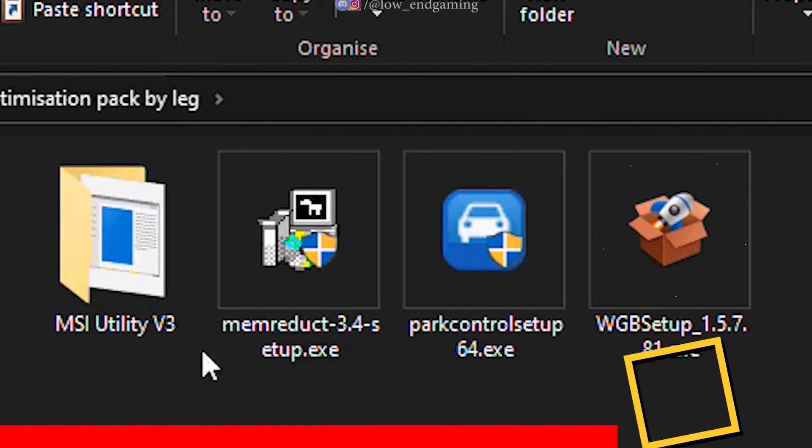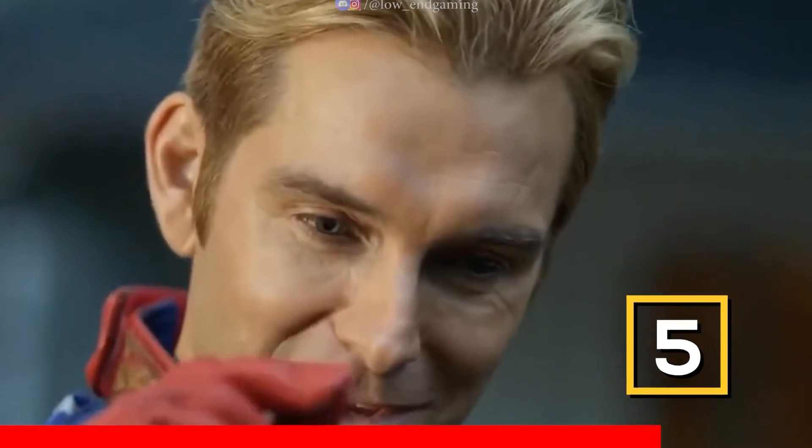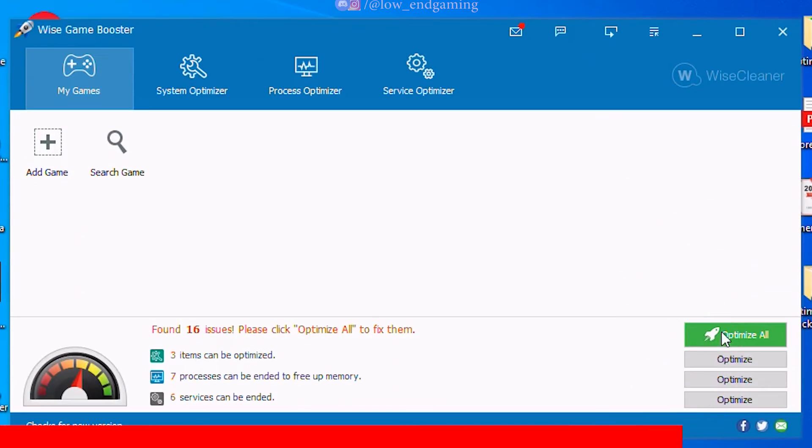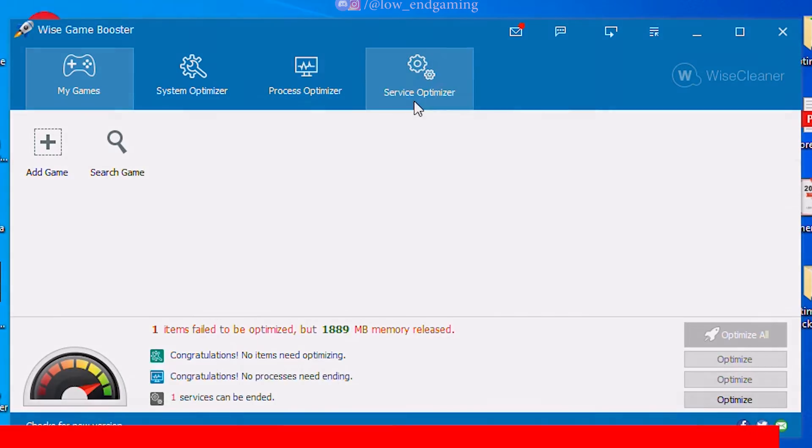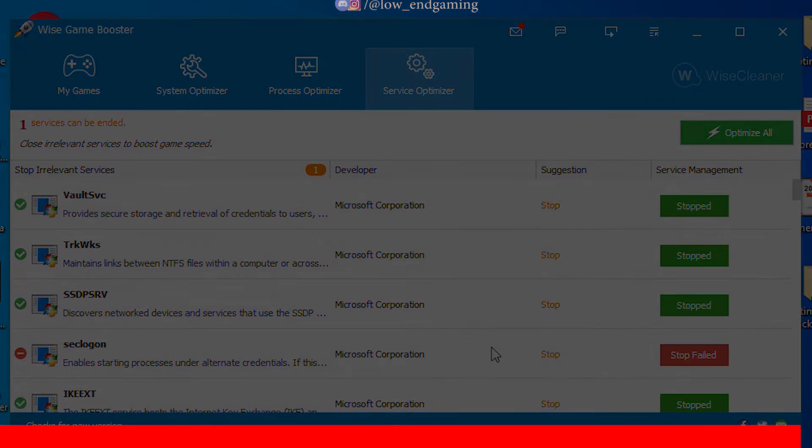Finally on our list, install Wise Game Booster — the best game booster ever, according to me. Open it and just click on Optimize All and it will literally ready your PC for gaming in just one click. Before playing any game, just optimize your whole PC using this app and you will surely get a better gaming experience.